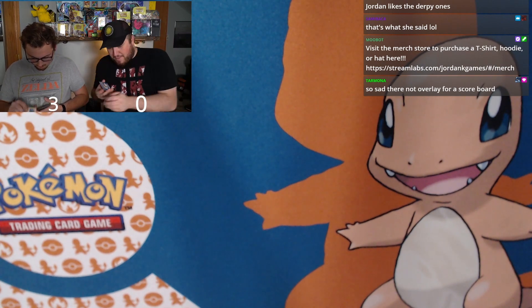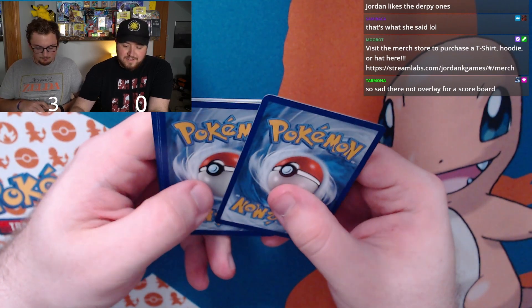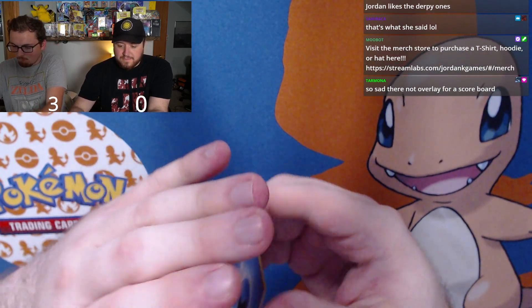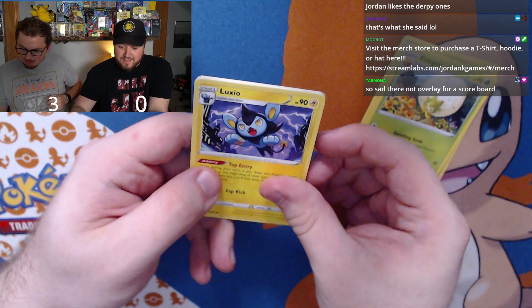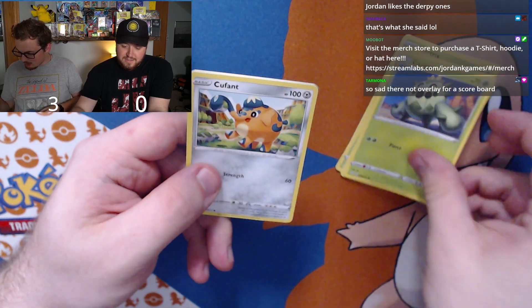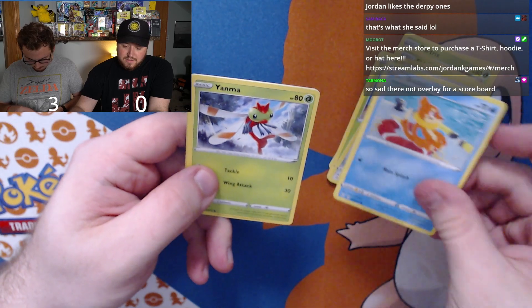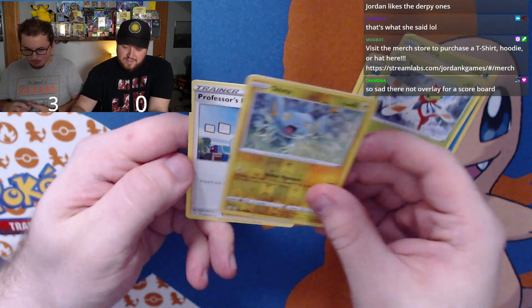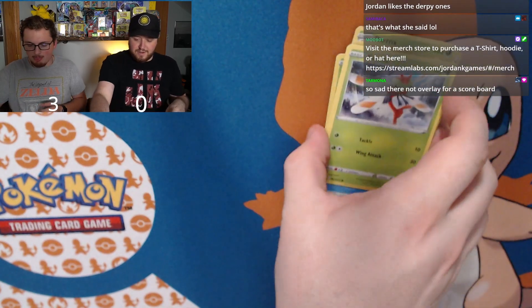Alright, my first pack: Dartrix, Eldegoss, Luxio, Cacnea, Cufant, Eevee, Weedle, Yanma, reverse holo Inkay, and Professor's Research for the rare — no points for me on that.